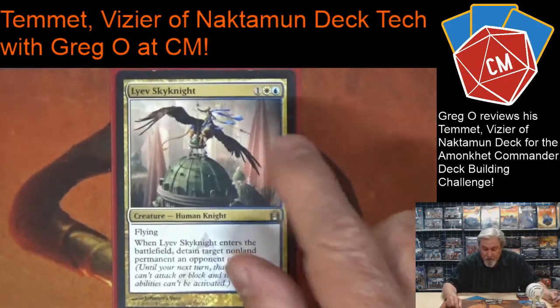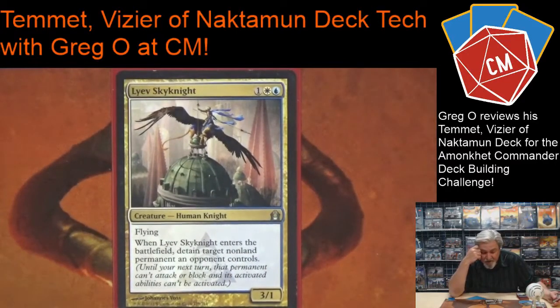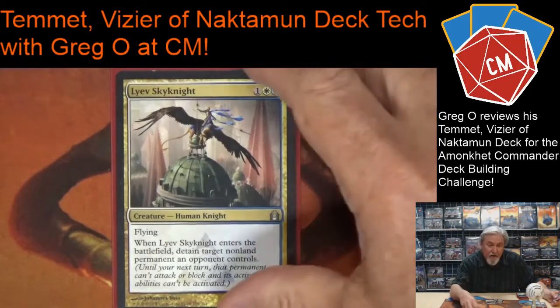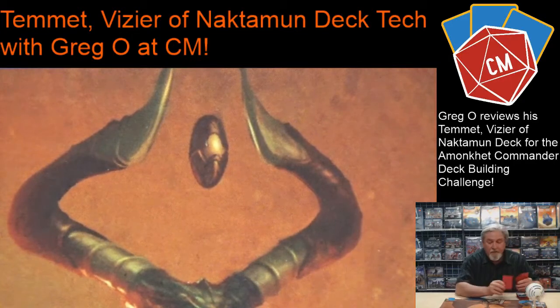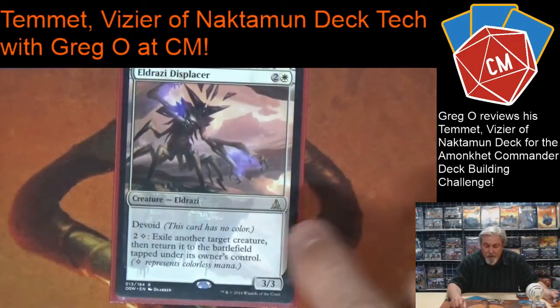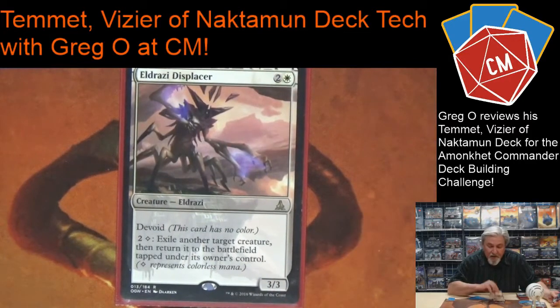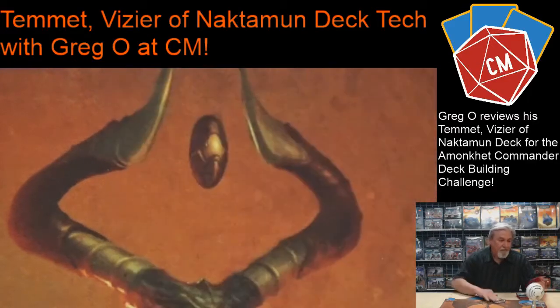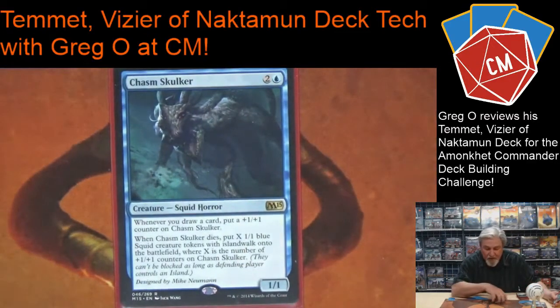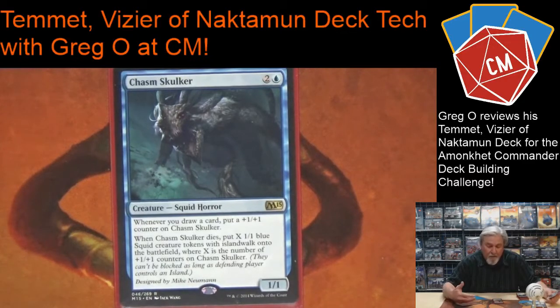I love this guy — he's a flyer and he has Detain when he comes in, detaining a non-land permanent, not just a creature but any permanent. So I can stop them from using a big artifact for mana or damage. This is the creature I was talking about that uses colorless mana — I can bounce him to re-use his enter-the-battlefield ability and detain someone else again. Chasm Skulker: if you're playing blue in EDH this thing is a must. It just gets bigger and bigger, and if they kill it I get a bunch of Squids.